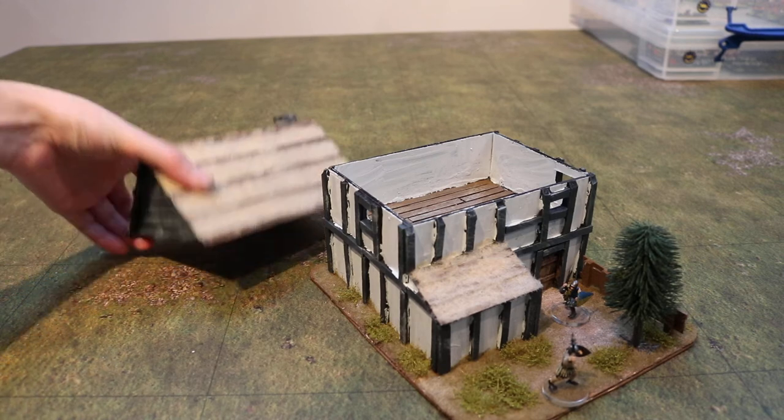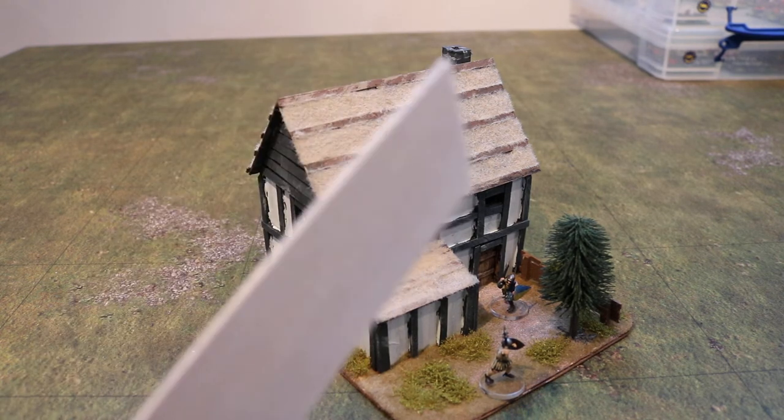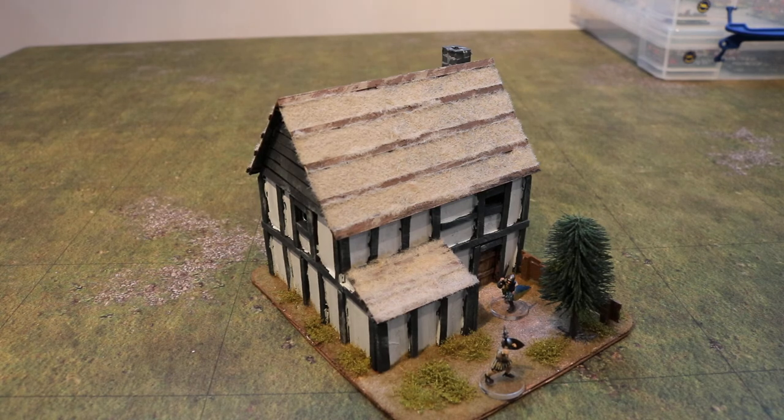And there we are with the house. It's made out of card with balsa wood. I did mention in another video about the balsa wood we use — if you just get balsa, which is dirt cheap to get hold of, it's a couple of pounds. Cut it into strips and you can use it to make all this stuff. We used to use things like lollipop sticks, but they're so hard to cut; the balsa is way easier to use.